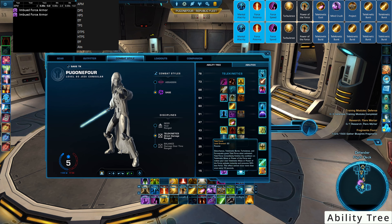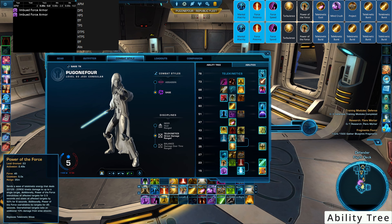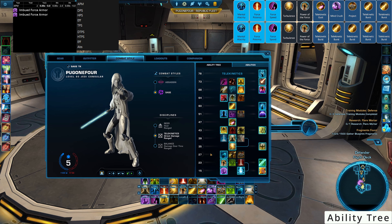Tidal Force: Disturbance, Telekinetic Turbulence, and Force Quake grant Tidal Force. When activated, Tidal Force immediately finishes the cooldown on Telekinetic Wave or Power of the Force and makes your next Telekinetic Wave or Power of the Force activate instantly, consuming 50% less force. This cannot occur more than once every 10 seconds. This is why Power of the Force is available when we come back to Turbulence in our rotation.